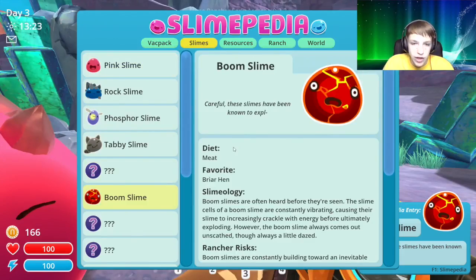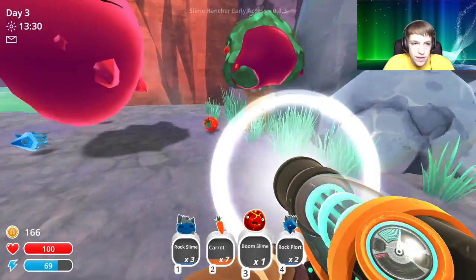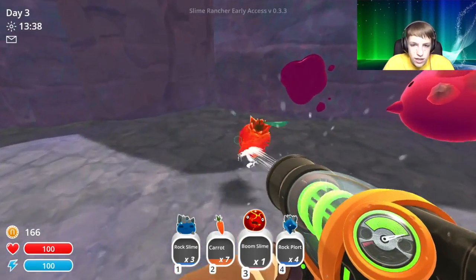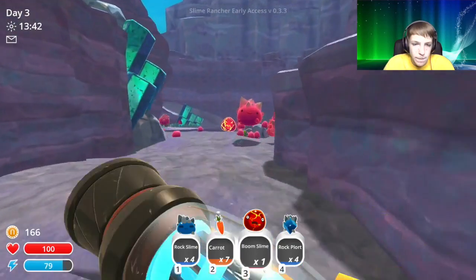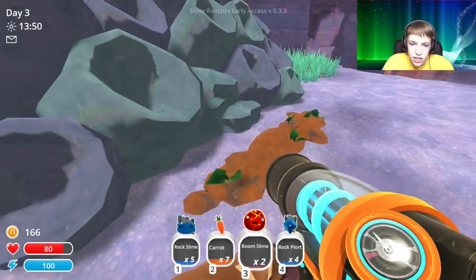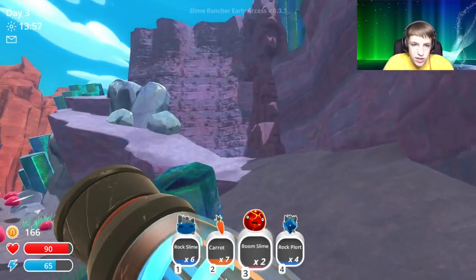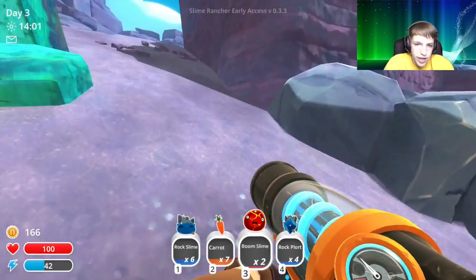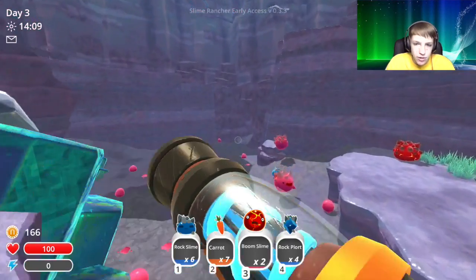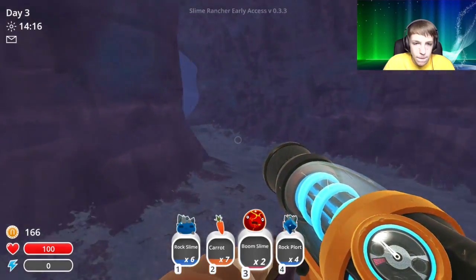Boom slime — their favorite diet is meat, their favorite food is a briar hen. So now we definitely need some pens because the boom slimes like hens, and the kitty cat ones like them too — they all like hens. Can we find some more boom slimes? There's a rock-boom one — what is that? Let's go up here first before we go through there. We might need to jetpack but we made it.